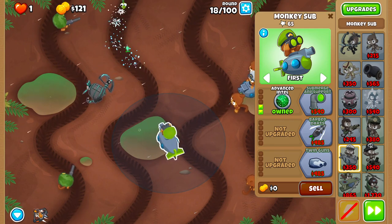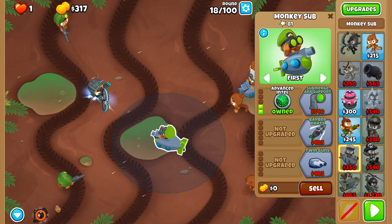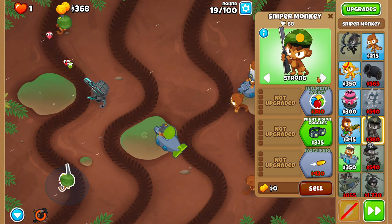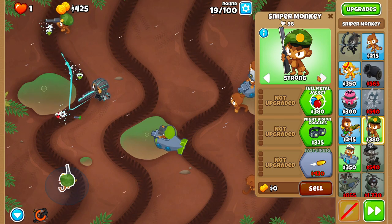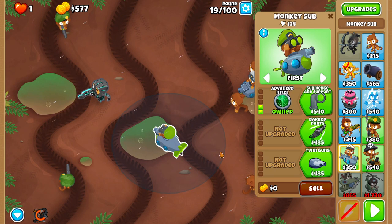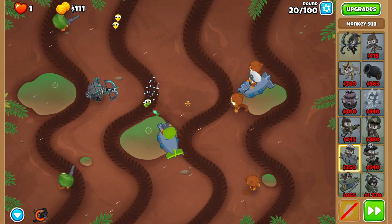Rapid fire the massive wave of greens that comes at the end of round eighteen. You should probably take it slow for round nineteen, because it is the most RNG-based round in the entire run. You usually will have to micro the Sniper a tiny bit — just set it to First once things reach the bottom Sniper.